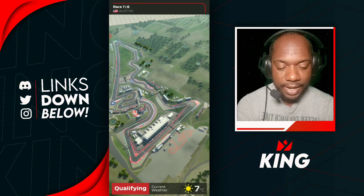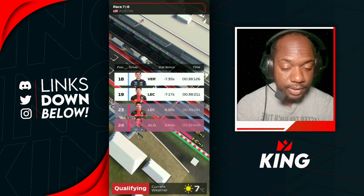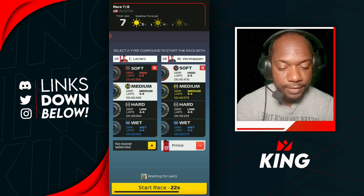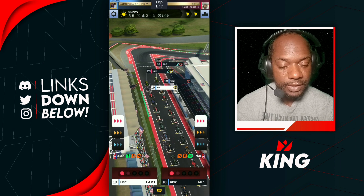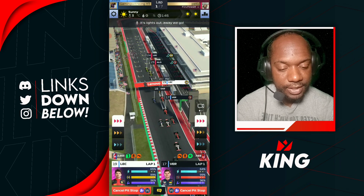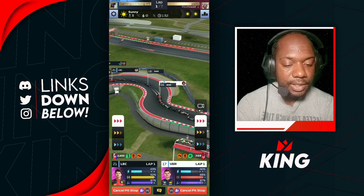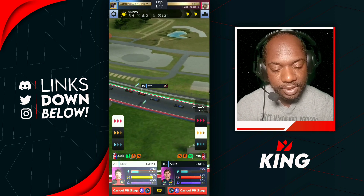We're in the USA for this one at Austin, Texas. Let's see where we qualify — P19, P18, nice. We're going to go softs into mediums, then mediums into softs for the race. It's a seven-lap race. Hopefully our drivers can pick up some positions on the race start and maintain them. Look at that opening for Verstappen — but he just did not take advantage. Leclerc was forced wide for some strange reason even though he was all by himself in that corner. Verstappen squeezes up the inside into the jam and comes out in P16.